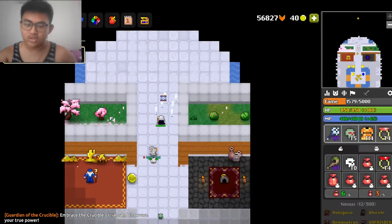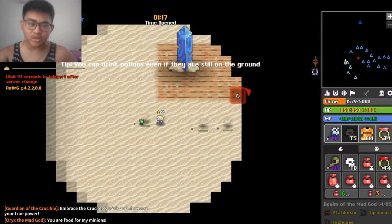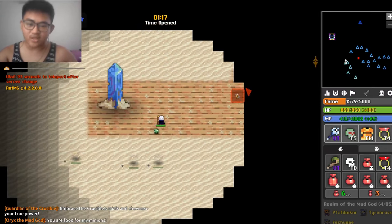The idea is to just find Realms and Servers with little to no Beacons. You can also go for Realms which are about to close around 100% — the nearer, the better. Once you find a Realm, you will see that there are three Beacon Colors: Light Blue, Blue, and Dark Blue.